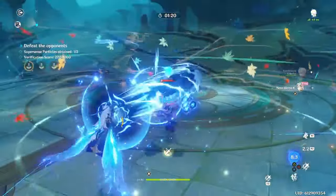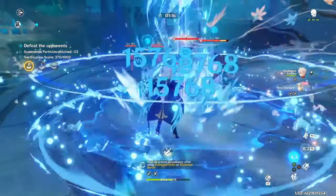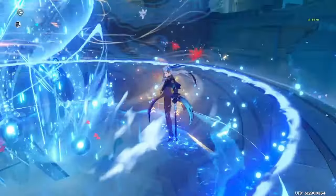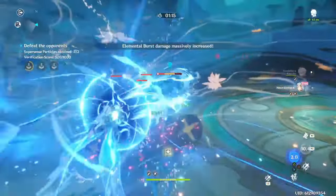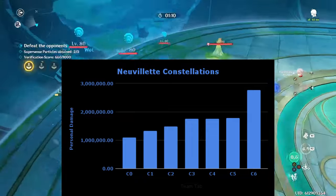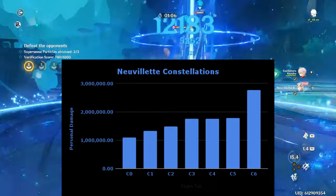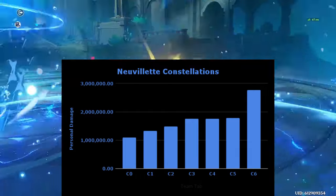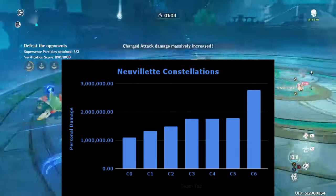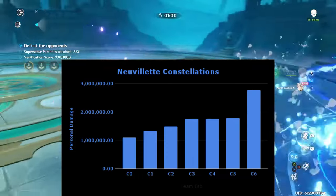If you are considering getting Novolet's constellations, they are excellent — in my opinion the best constellations of any DPS unit in the entire game. C1 is his best early constellation, arguably his best constellation altogether, providing a massive 21% damage increase and making Novolet completely invulnerable to interruption when doing his charged attack, as long as you have 3 stacks of his passive, which you pretty much always will at C1.